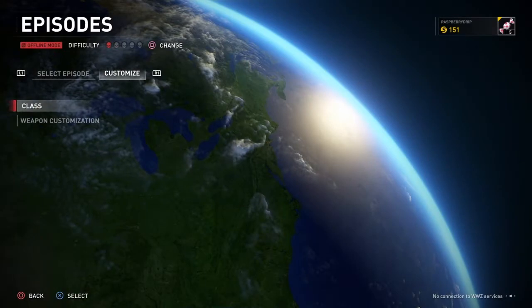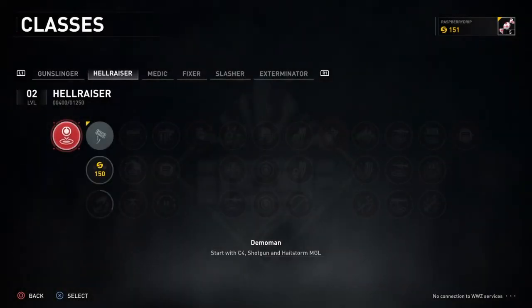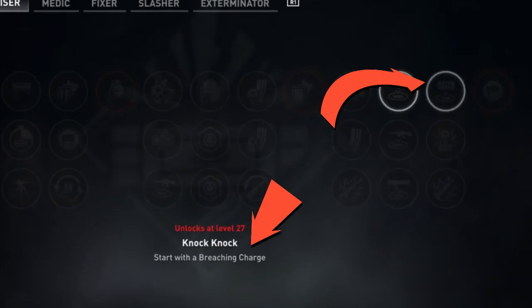Now, in order to spawn in with a breaching charge, you must be level 27 as Hellraiser. This requires a lot of grinding.